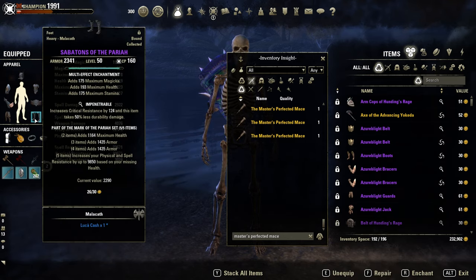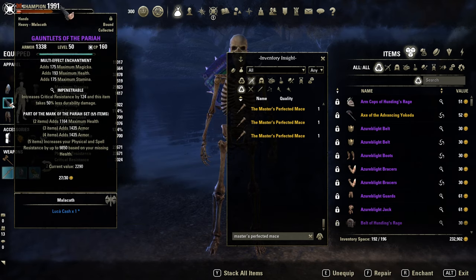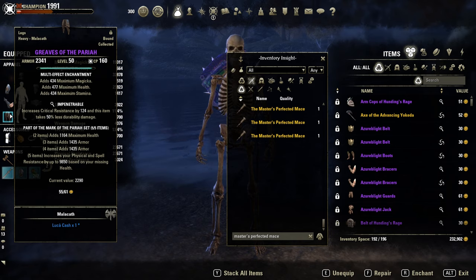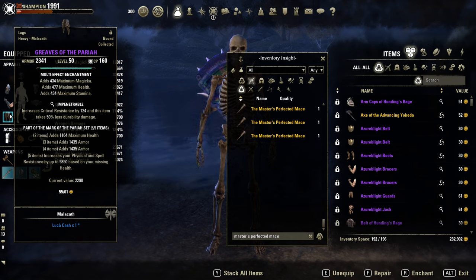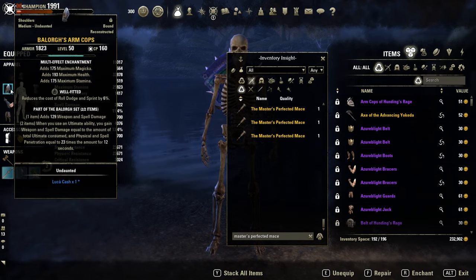On the body, he has the defensive set Pariah. I didn't find a better defensive set at the moment — Fortified Brass is almost even. I tested some other things like Ancient Dragon Guard or Armor Master, but Pariah is still best in slot here for defensive. Same with Balorgh — it's probably the strongest monster set in terms of damage; I can't find an alternative monster set that's even.